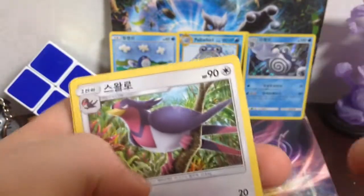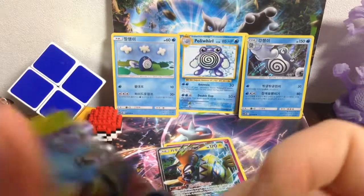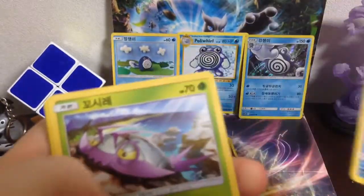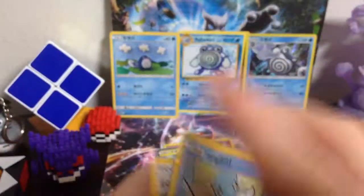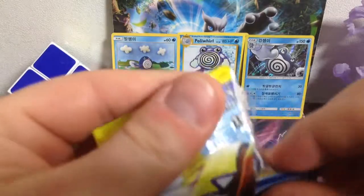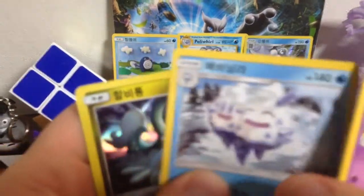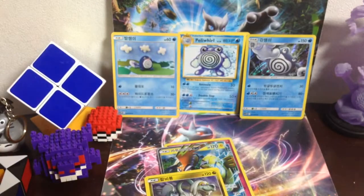Helioleptile, Gothrida, Chansey, Swelo, and Sandslash. I love how these packs have little things on them so they're easy to open. Vanillite, Wimpod, Slowpoke, Machoke. Hollow Rare. Gothrida, Machop, Snowrunt, Vanillish, Drampa. Hollow Rare — look at that. I just need the GX of him and I'll be happy.